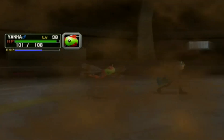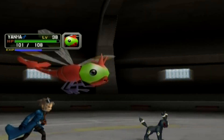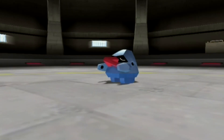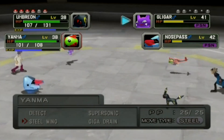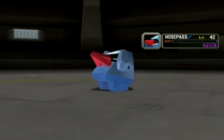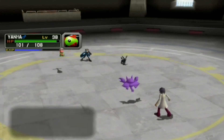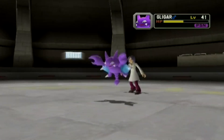Let's just get this over with. HP slowly draining, surely it will get done. Nosepass is almost done. Dark is neutral on Rock so Faint Attack will work. Faint Attack — and there goes Nosepass! I like Nosepass more than most people do, never really had a problem with it. Get that experience. Steel Wing won't land of course, and Aerial Ace just feels like he's taunting us.